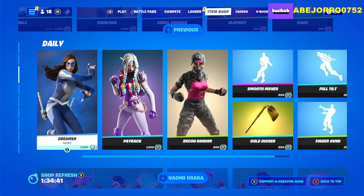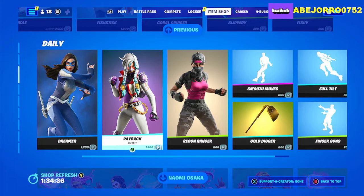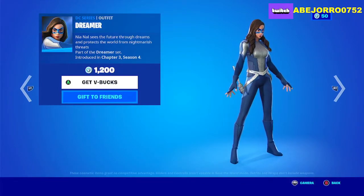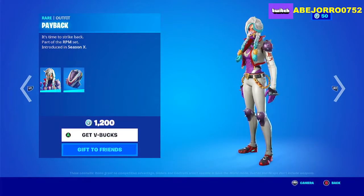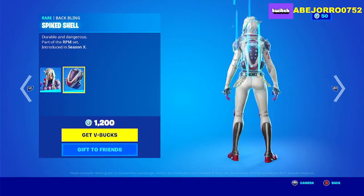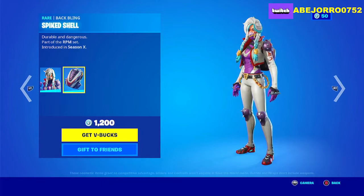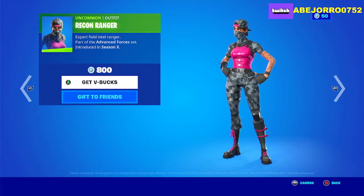In the Daily section, we have Dreamer and Payback outfits. Dreamer is 1200 V-Bucks, and Payback is also 1200 V-Bucks — she includes back bling in one style only. Then we have the Wrecking Ranger.